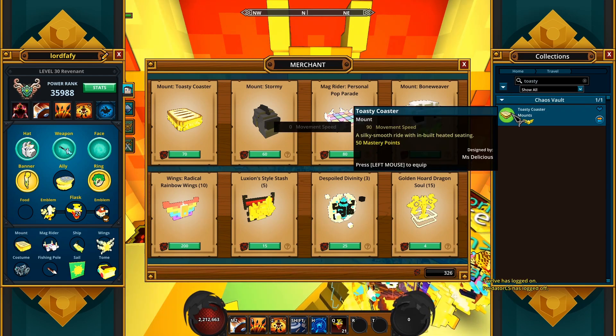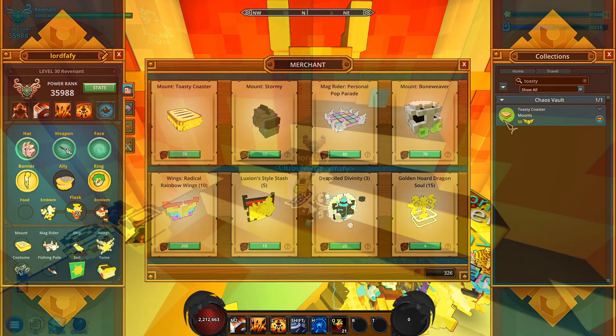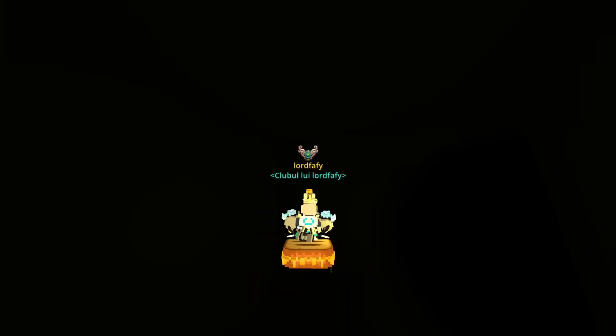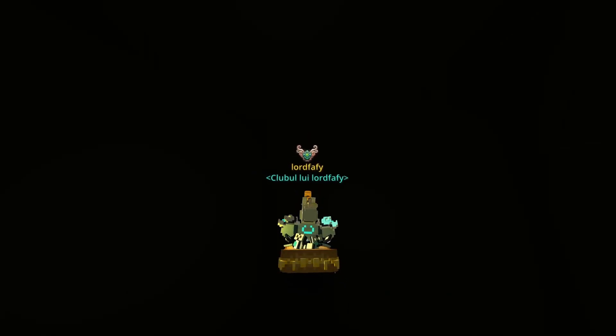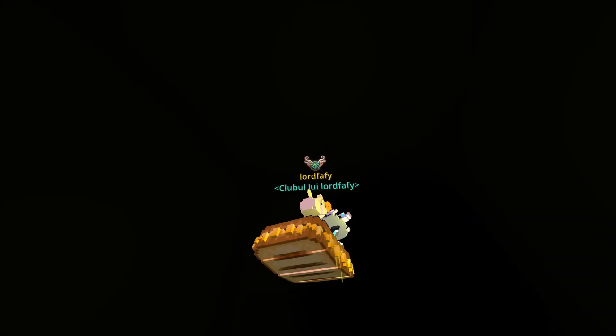Let's probably check its description — a silky smooth ride with inbuilt heated seating. Amazing, made by Miss Delicious — what a suitable name. Let's now check the mount out. There we have it, this is the mount in question — an interesting looking sandwich mount. It's got some VFX of melted cheese dripping away. That looks actually tasty, I would eat that. Well done. So there you go, 70 coins is gonna bring you this one.